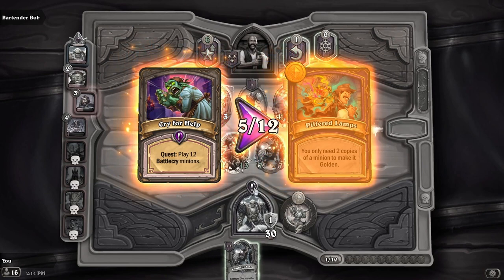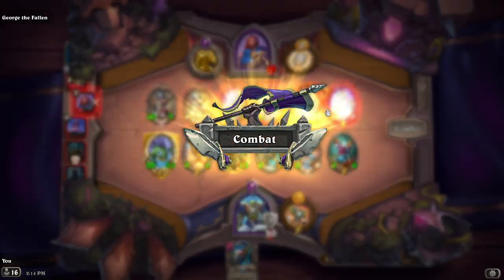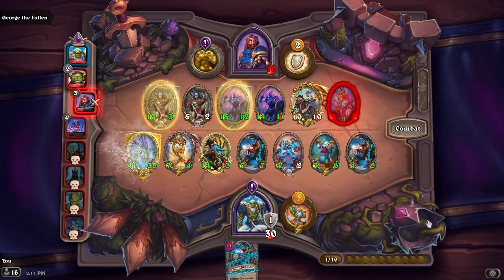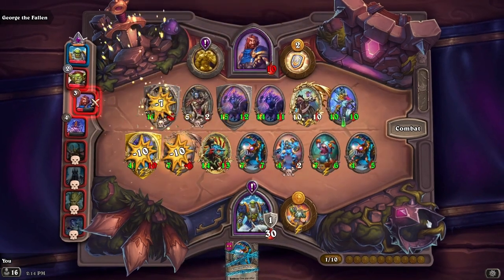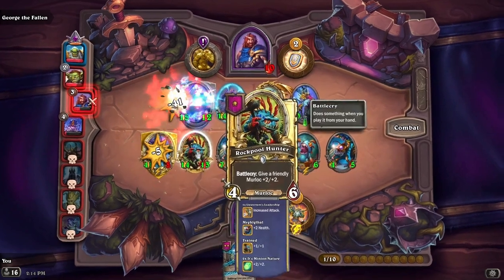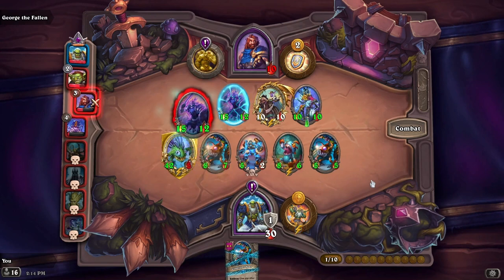I feel like only needing two copies of a minion to make it golden is so strong — I've never had that before. He got plus two, plus two because Mercules killed somebody, so that's good.